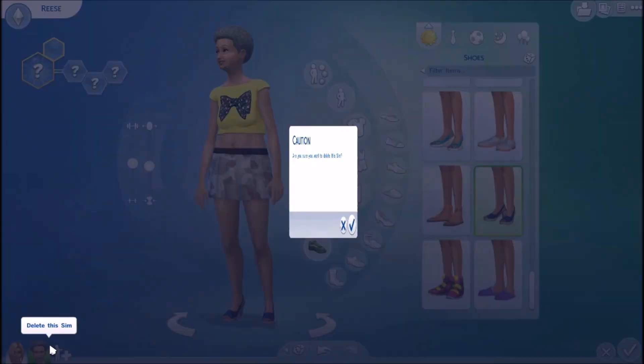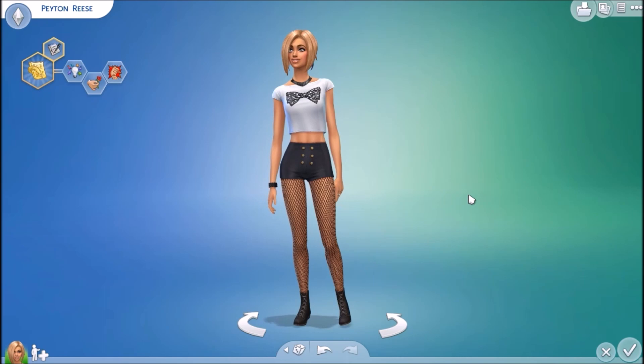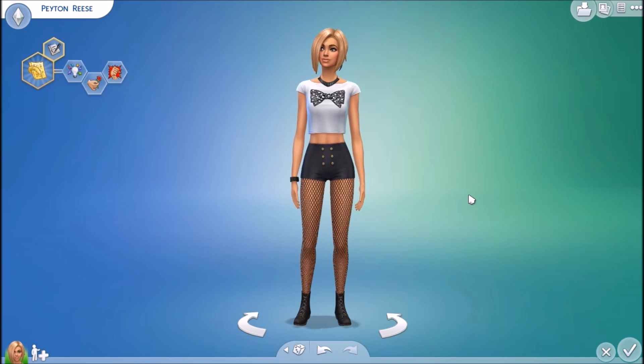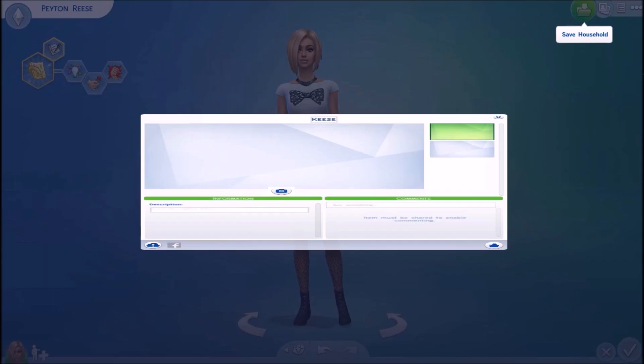Alright guys, so let's go ahead and delete her, and then we're back to Peyton. So that is Create-A-Sim. I didn't go through everything that the guys have, because we can do that another time whenever she meets a man. So let's go ahead and play. Oh my gosh, this is crazy. Let's go ahead — I'm going to go ahead and save her to my household really quick, because I had to kind of remake her.